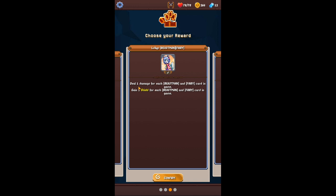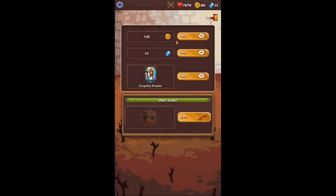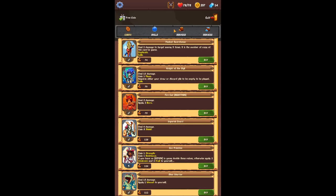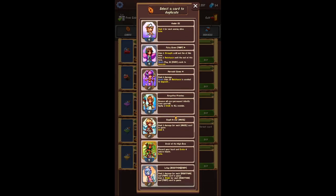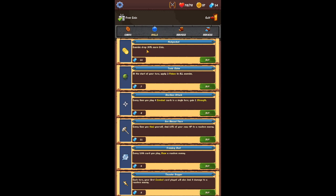Beastmen and Fairy — one damage for each beastman and fairy, one shield for each beastman and fairy. I'm going to take the Lollipop because Lollipop is just a really strong card. Now that I have 300 coins I can duplicate a card — come all the way down to Lollipop and replicate Lollipop, because she's just too strong. Enemies drop 50% more coin. Every time you heal yourself, deal 10% of your maximum HP to a random enemy — I'm going to take that because I heal constantly.